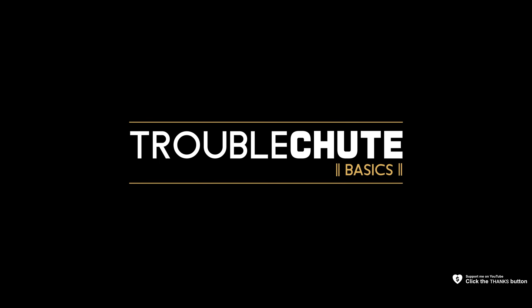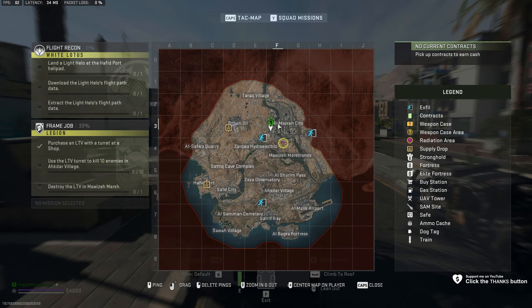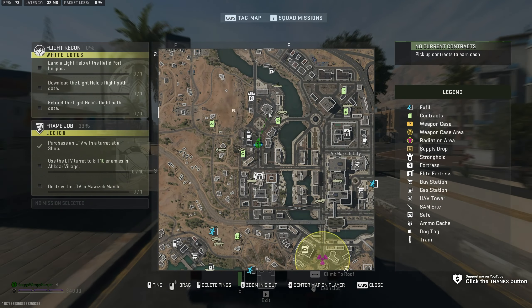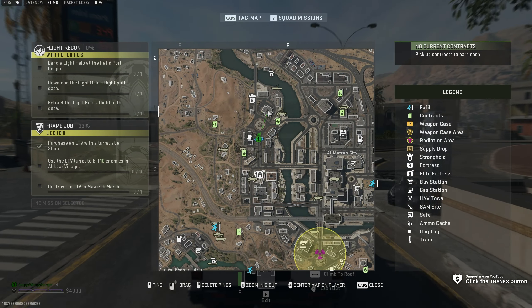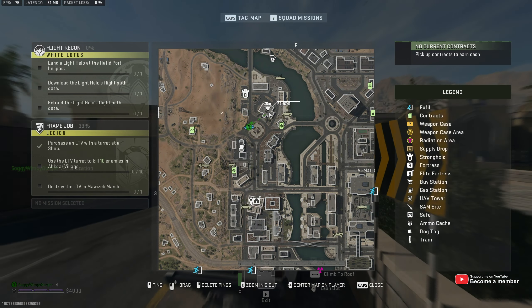Next up is the police armory in F2. Heading across to Al-Mazra City in the far northeast side of the map, and into the northwest side of it, you'll see a building that looks like this, just above a circle and below this corner of the river. This is the building that we need to head to.